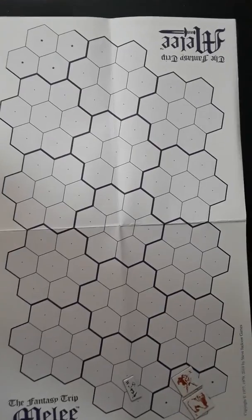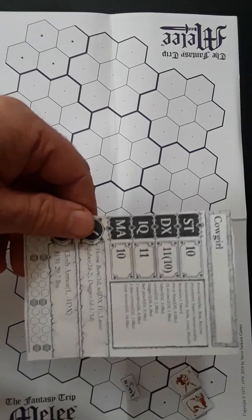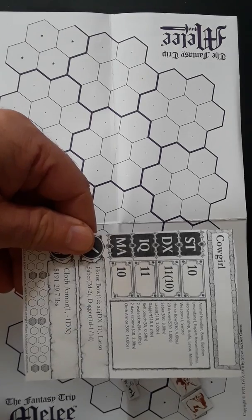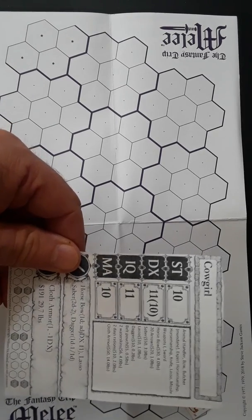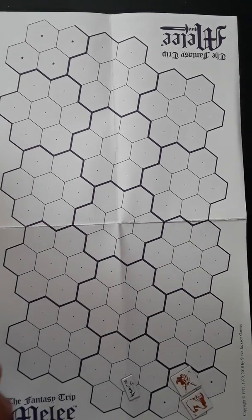Hi, this is Henry Cobb, and welcome to another Fantasy Trip exercise. The Fantasy Trip is the game by Steve Jackson Games and it's been recently re-released. This episode is titled 'Yanking on a Yak.' Our first character is our hero, a cowgirl with a lasso, horsebow, a saber, and cowgirl-centered gear. She might want acrobatics or something, but the bow, horsemanship, etc. pretty much fills her up.